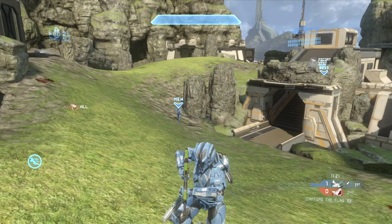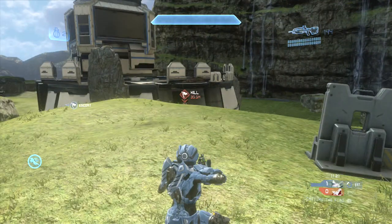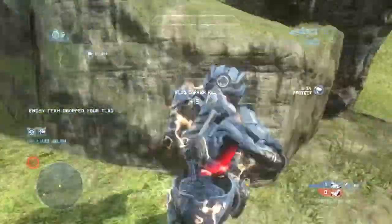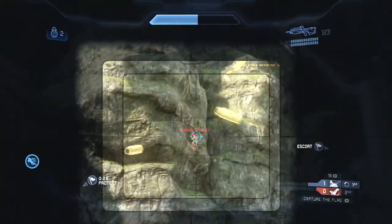My teammates are all at the enemy base like they should be, pressuring the enemy, grabbing the flag, and moving back. Voxel is coming back my way because he knows we're going to pull this flag out the side, and our teammate carrying the flag has two other teammates helping him. I end up getting shot from ridge — this is a precarious position simply because you can get shot from there.